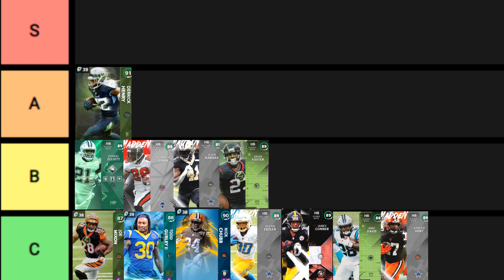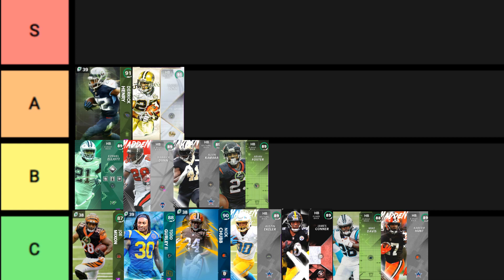Then you have Kamara and Foster. With Kamara, his spin should be better — it's only an 84 — and his change of direction didn't feel great either. He should have a better card; I'm sure his next card would be A-tier, but this one is not. With Foster, his spin is not that good and he's getting a little outdated. His trucking wasn't as good as I thought, and I don't like his catching either. I would not get Foster.